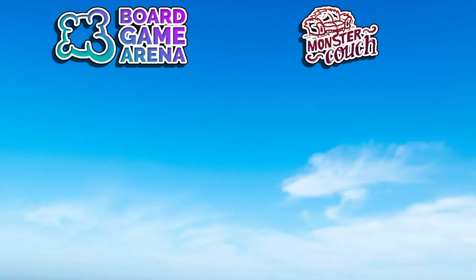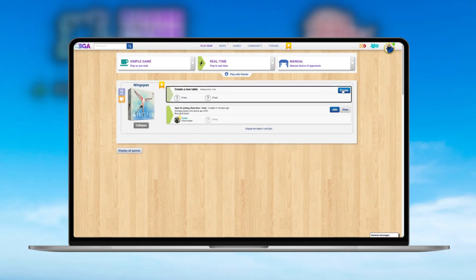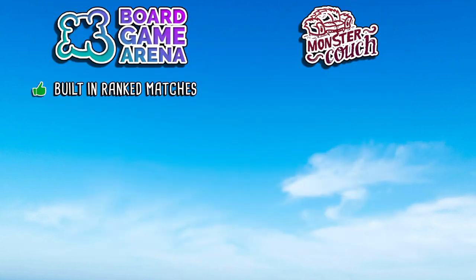We'll start by looking at the new challenger: Board Game Arena. One definite pro from my experience is the built-in ranked matches. You can play standard games against friends without worrying about ranking, but if you match up against random players online there is a built-in ELO system that gives you points based on your results. Win more games, gain more points, and rise up the global leaderboard. It's a pretty standard practice on Board Game Arena, but great to see from Wingspan as well.